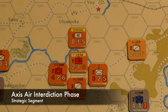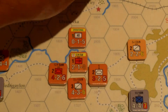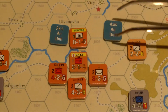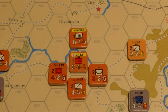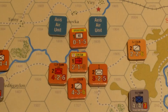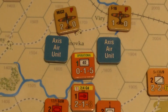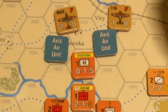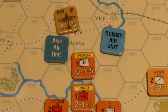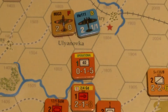It's time for the Axis Air Interdiction Phase. They have a Heinkel bomber and a dummy air unit. Go ahead and randomly select where these guys are going to go. The Russians have two fighters in the Ready Box, so they might as well use them. Let's do this one first — dummy air unit. Russian fighter goes back to their flown box, dummy air unit to the German flown box.